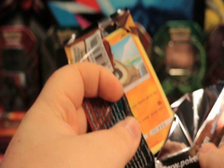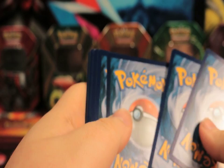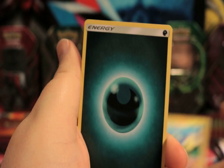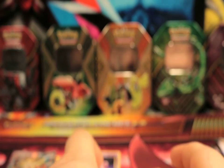Next is our Sun and Moon base set pack. That's kind of cool - you go from the reprint of the base set to the Sun and Moon base set. We got a Sandygast, a Caterpie, a Skarmory, a Mallow, a Crabrawler, a Dark Energy, a Lillie, a Spinarak, an Aether Foundation Employee, a Cutiefly Reverse, and our rare is a Toucannon. Toucannon, Toucanot. Who knows?